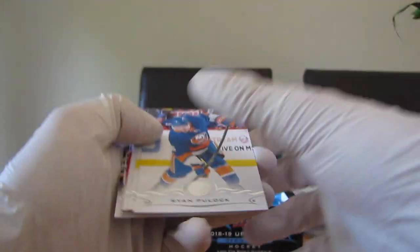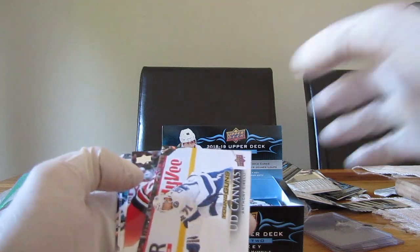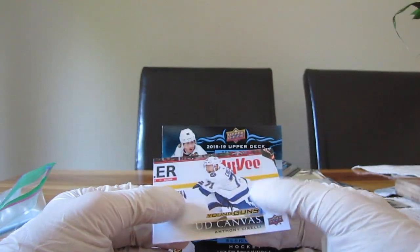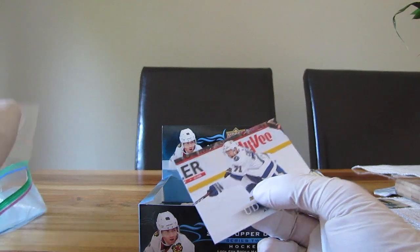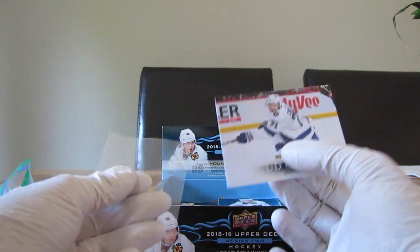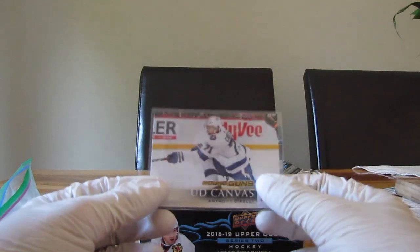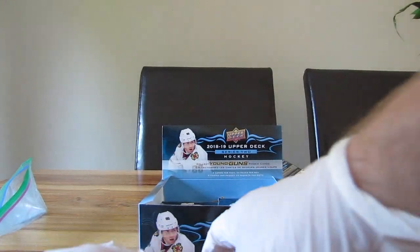We have a Young Guns UD canvas of Anthony Cirelli — all right! So it's the first Young Guns UD canvas of the three boxes, and it's not a bad player — Anthony Cirelli is a pretty good prospect with the Tampa Bay Lightning. Not that bad; I was hoping for maybe a Pettersson or something like that, but this is pretty good.